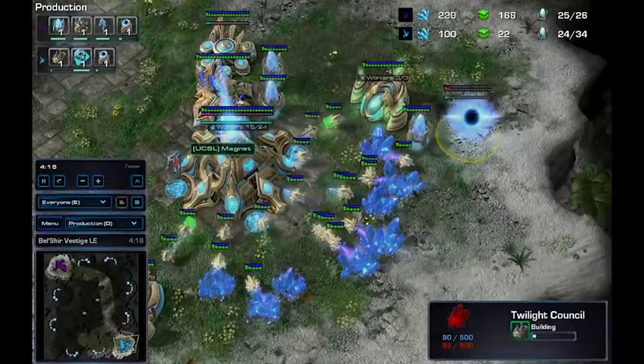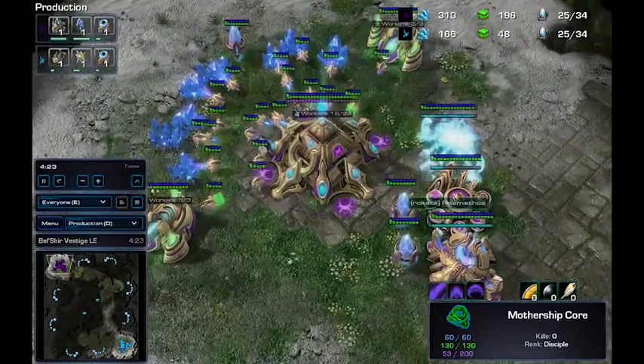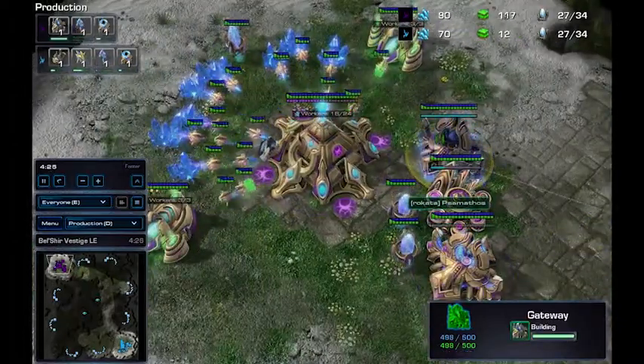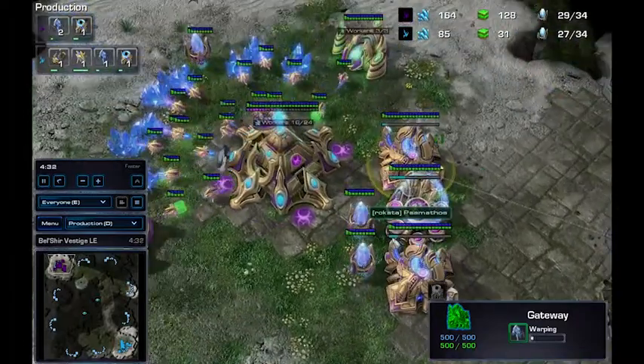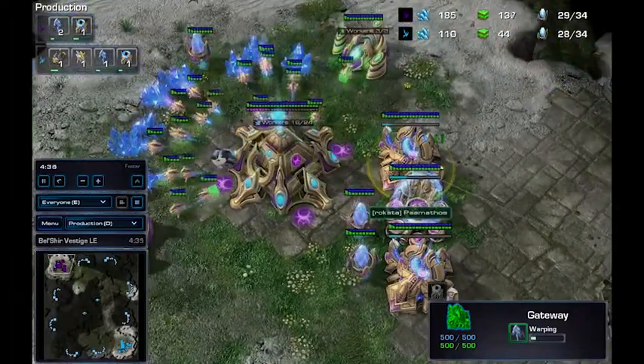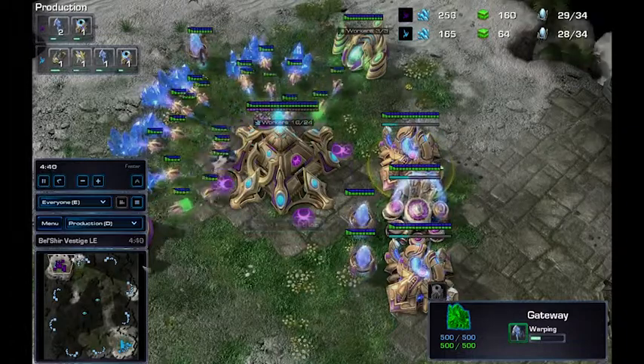Twilight Council coming down from the University of Utah player, Mothership Core out. What is Pasanthimos going to do? He has a lot of gas right now — what's he going to do with all that gas? This is either going to be Blink Stalker or DTs.